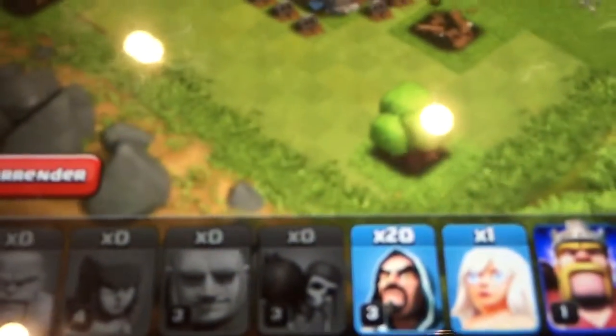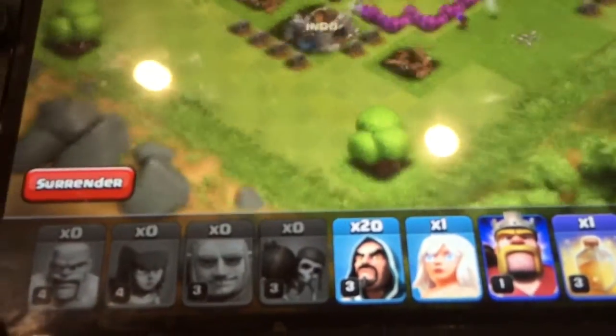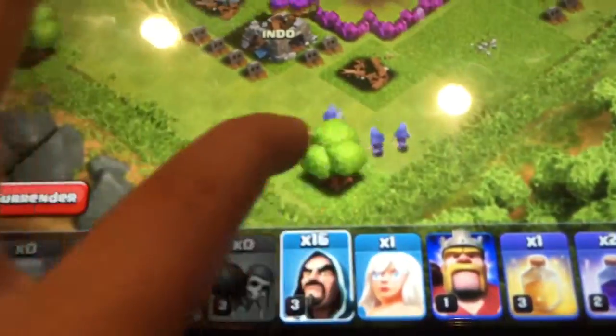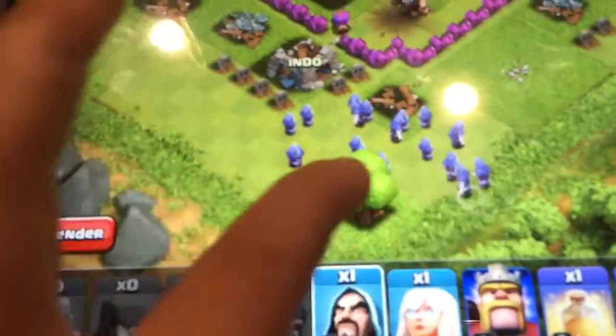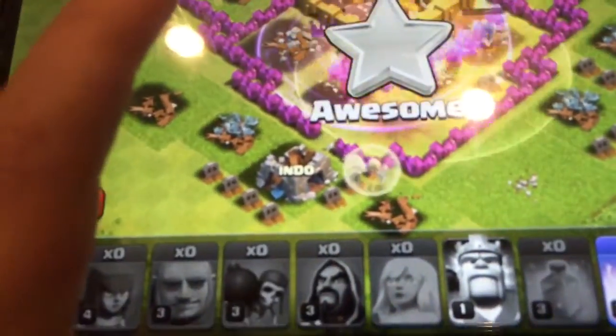Once they get in — they're in. They activated that giant bomb, which was good. Now I'm gonna send in all 20 wizards, a rage spell, my king, and the healer. Then I'll have the heal spell on cue — so there we go, the heal spell's down.